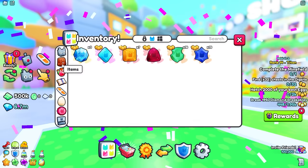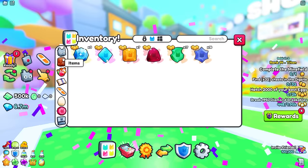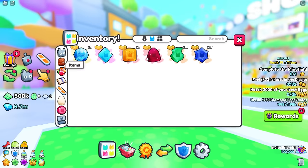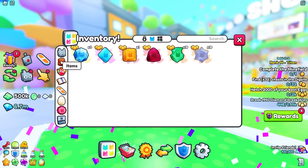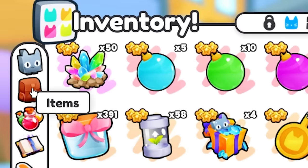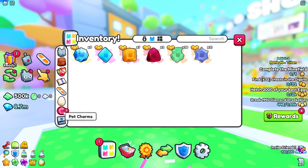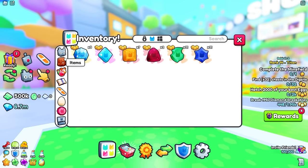We're down to 58. We just got an agility charm, another agility charm, then a bonus charm. Still no royalties and we're nearly halfway. Another bonus charm. Surely we're going to get one royalty charm out of this, but no — another agility. Another bonus charm. It looks like the odds of getting bonus charms and agility charms are really high. We got another agility charm, then a coin charm, then a bonus charm.